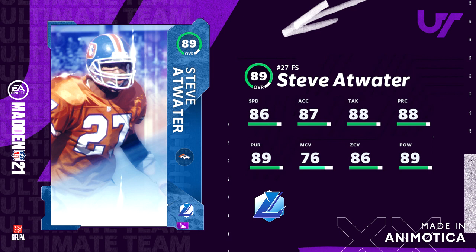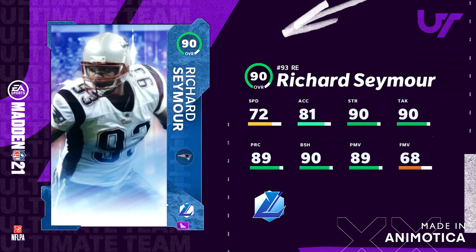Next you got Steve Atwater — he's 89 overall, a free safety with 86 speed, 87 acceleration, 80 hit power, 88 play recognition, 88 pursuit, 76 man coverage, 86 zone coverage, and 89 power move. Steve Atwater is gonna be an amazing safety, as always.